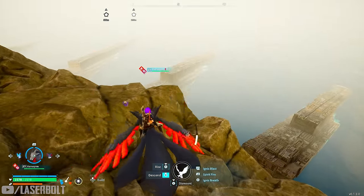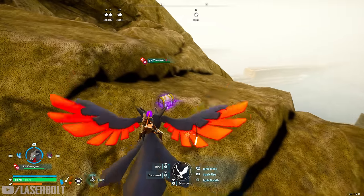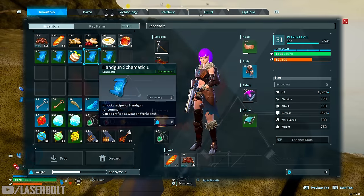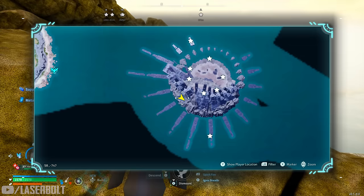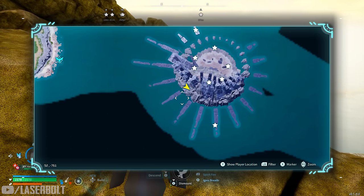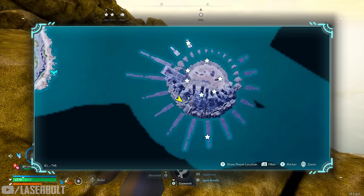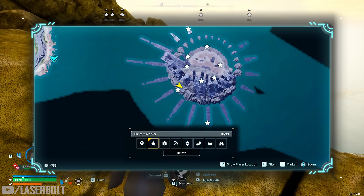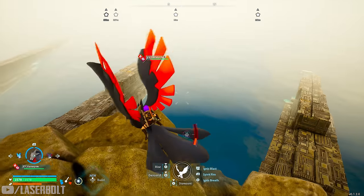There's another chest right here - I've gone through this whole area entirely. Opening it gives a metal helmet schematic - a green variant. I actually didn't have this one mapped, so let me go ahead and mark it on the map for you with a star so you can see exactly where it's at.